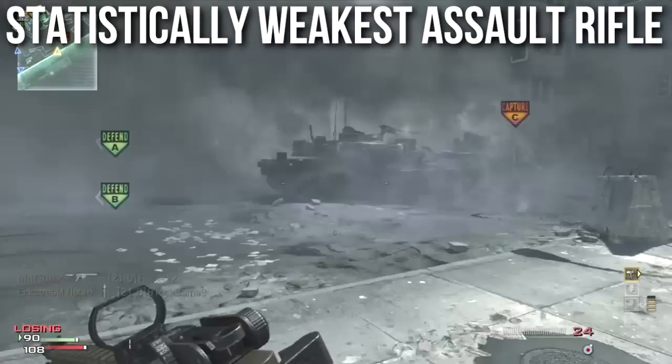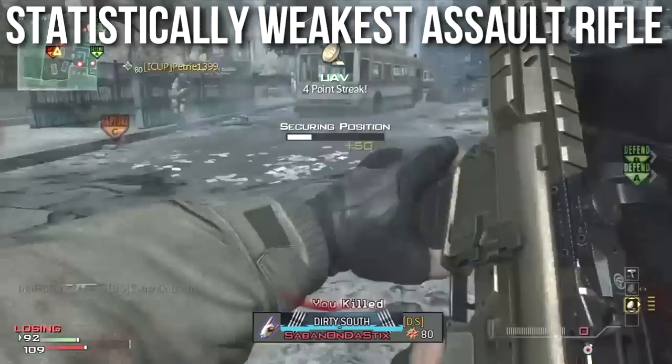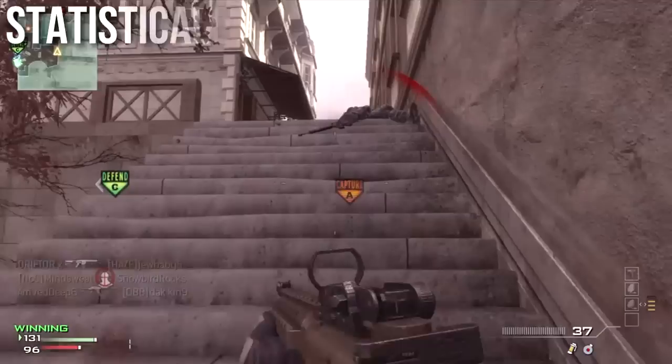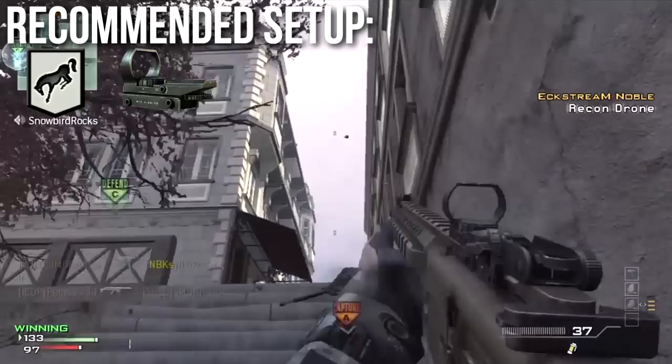This is the statistically weakest assault rifle in Modern Warfare 3. One of the only benefits it has is a pretty good range and damage drop profile, so if you're using it in hardcore you might get a fair number of one-shot kills. But even still, I would personally prefer a faster firing weapon. My recommended setup for the CM901 plays to its strengths — it already has great range, so let's not nerf that with a silencer.